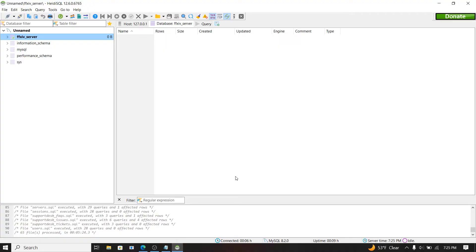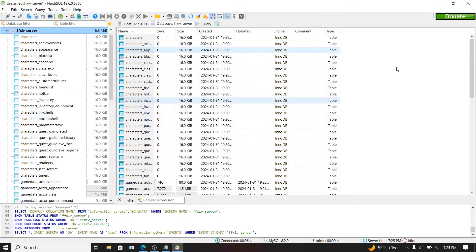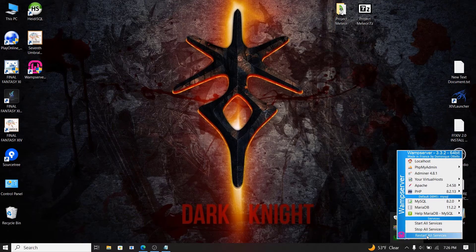Once it's done, click the refresh button to make sure everything is in there — and it is. You can now close HeidySQL. Your server should technically work now, but first go down and left-click your green W icon and select 'Restart All Services.'